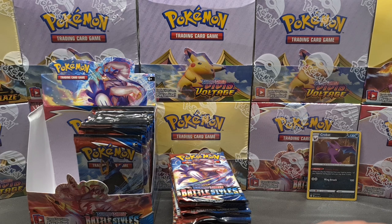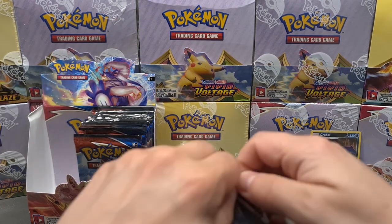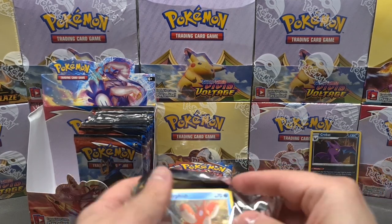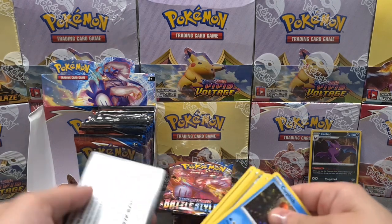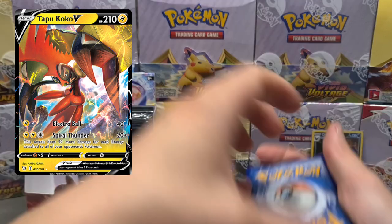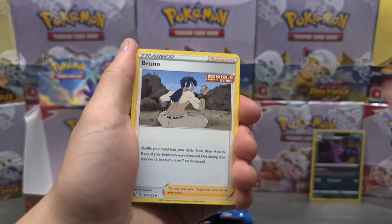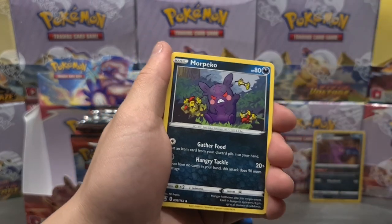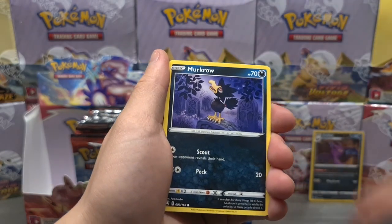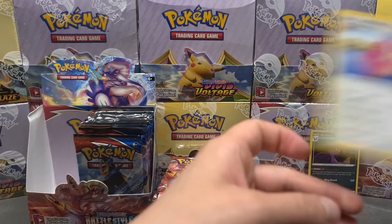I believe I've pulled it a lot of times, but let's see — going for a Rapid Strike Urshifu back. I do like the Tapu Koko alternate art as well; I'll put a photo of it right here. Going for fire and electric. I'd appreciate pulling some good hits or maybe a gold card. We've already pulled most of the common and uncommons — it's mostly the reverse rares. Pulled the Fearow already, then a Rookidee — moving on.